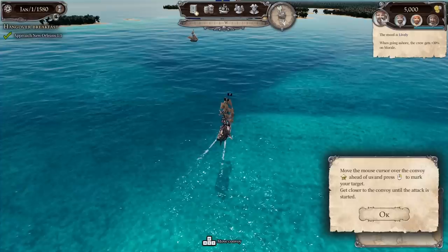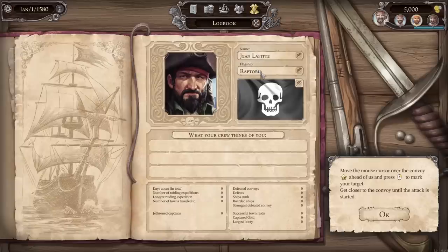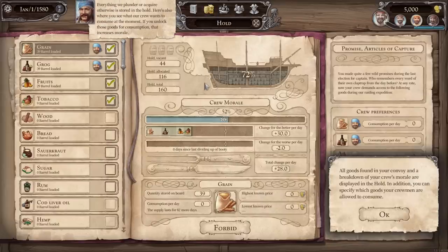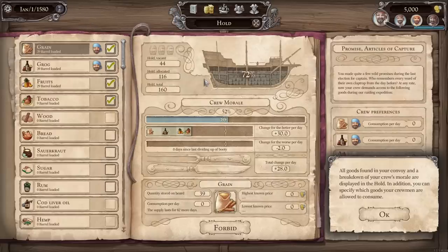It looks like we're going for this ship — they have 229 out of our 279 in terms of manpower, and they have one ship in their fleet holding gold possibly. Wind direction is against us, so our ship is pointed this way; if we want to speed up, we have to go the opposite direction. The water looks beautiful, and I like seeing the ocean floor below us. We have our cache — the mood is lively, so we have crew morale to monitor. We also have our personal logs and can change our details at any time. We have new missions: win a sea battle and sink an enemy ship.